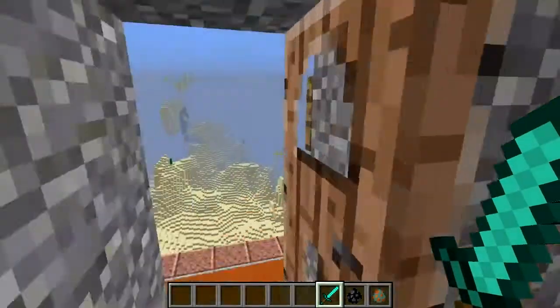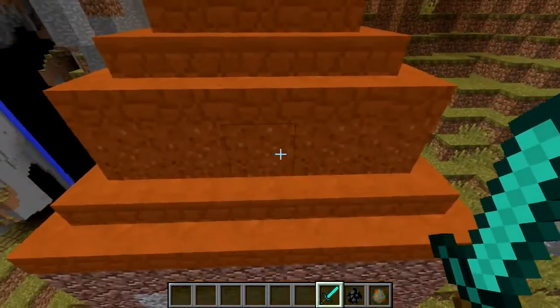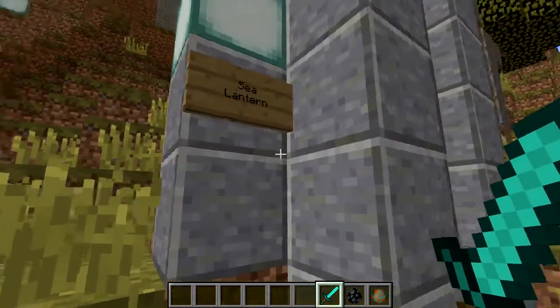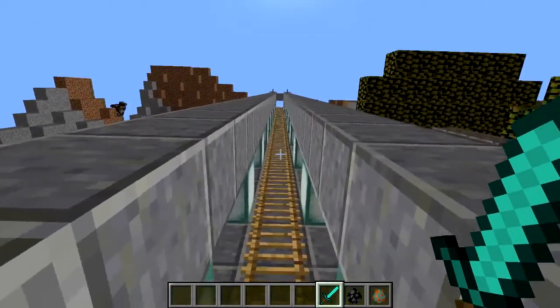And then we also, if you come outside and look up at the roof, you can see that there's the stairs and then the half slabs up on the top. And over here, I built this little stairway with the sea lanterns leading all the way up to my next creation.